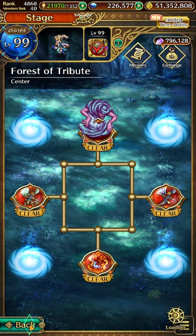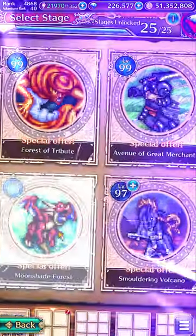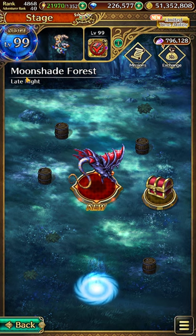Next, we head over to Moonshade Forest. Go to the Late Night level which can be accessed with the lantern that is found in Mining Cave. The green stone is obtained by clicking on the bottom right barrel here.